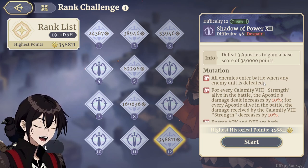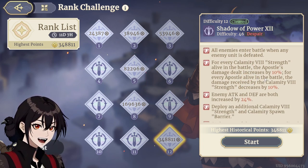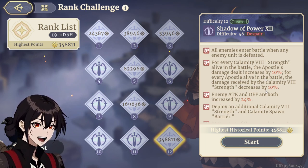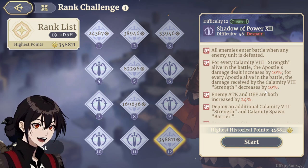In here, all enemies enter battle when any enemy unit is defeated — taunt, AoE for the entire map, not that bad a deal. For every Calamity 8 strength alive in battle, the Apostle's damage dealt is increased by 10%, and for every Apostle alive, the damage received by Calamity 8 is decreased by 10%. That's going to be 3 Calamities, 3 Apostles, and little tanks.